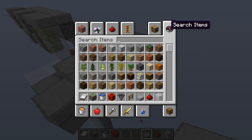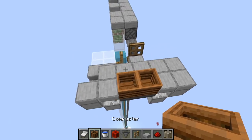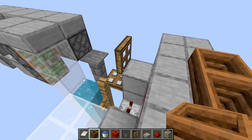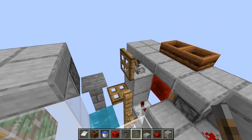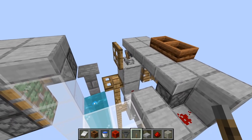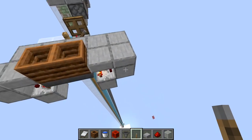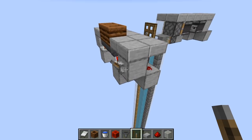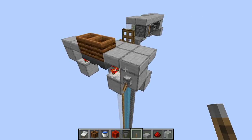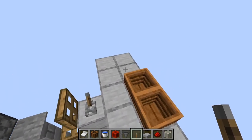Grab some composters and place them. This trapdoor needs to always stay as-is, so go ahead and power it. The hopper clock is now working. To turn it off, place a lever and turn it on — that will be its off state. You can also place the lever elsewhere if preferred.